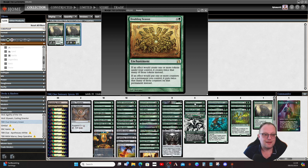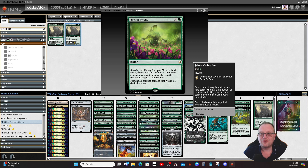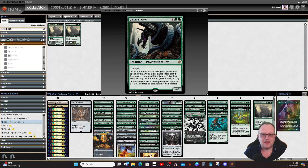Doubling Season doubles up on our tokens and our counters, which is lovely and key. Jaheira's Respite is a new one from Commander Legends: Battle for Baldur's Gate — five mana, search the library for up to X basic land cards where X is the number of creatures attacking you, put those into play tapped, and prevent all combat damage — basically a fog. Thought this might be a good deck to try it in. Defile of Revigor means we pay life instead of green mana and get plus one/plus one counters.